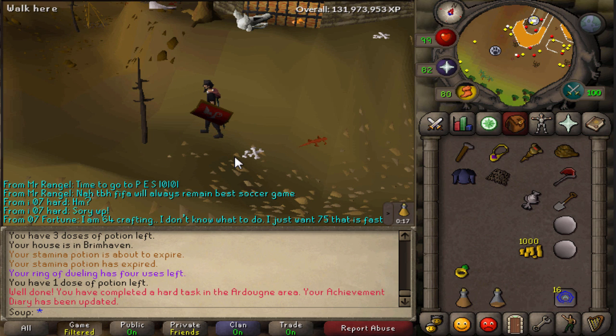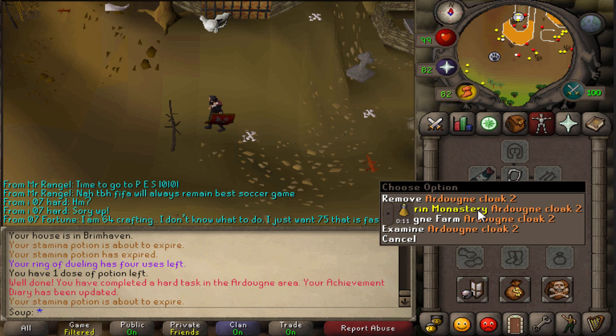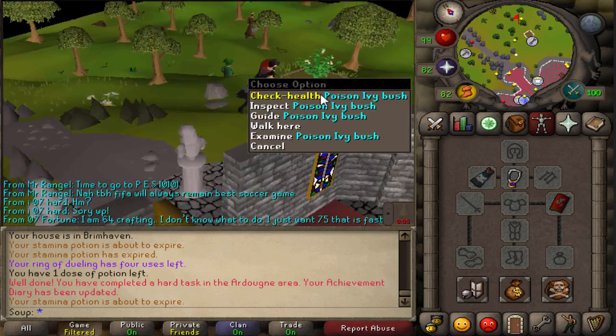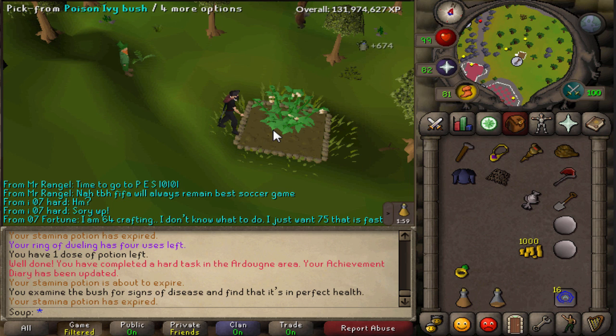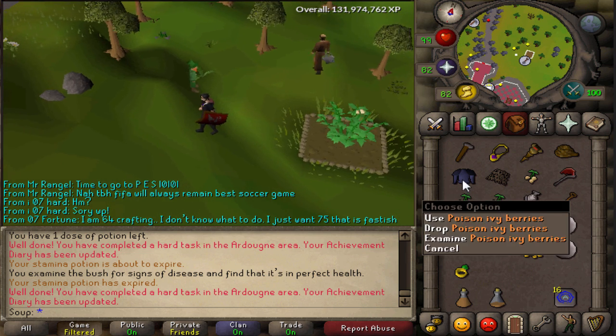The next task is to pick the poison ivy berries we planted earlier. A good way to get here is to teleport to the Kandarin Monastery with your Ardougne cloak and your seeds will be right there. Go ahead and check the health of your poison ivy bush, then pick from it and you'll get some poison ivy berries.